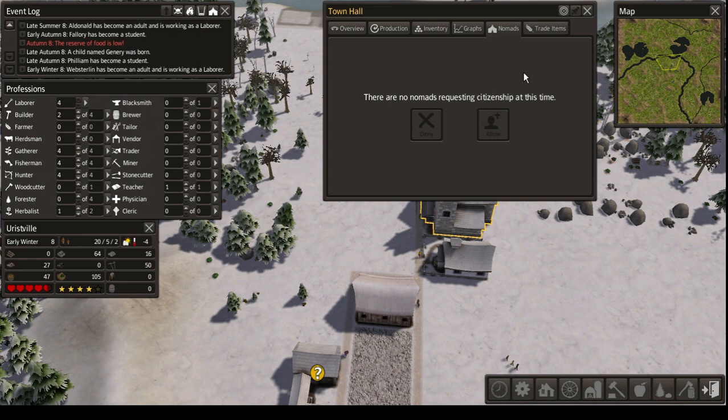This is where you can either accept or deny them. Accepting them has an advantage — they are usually relatively large groups of about 10 or more people, so they will instantly help you fill most or even all of your jobs in town. Although most of them are uneducated, so you might want to keep that in mind. They might also bring diseases, so it's best not to accept nomads until you have a clinic.